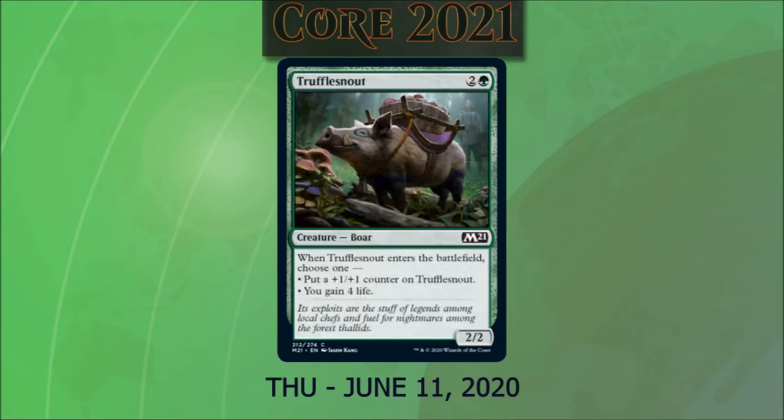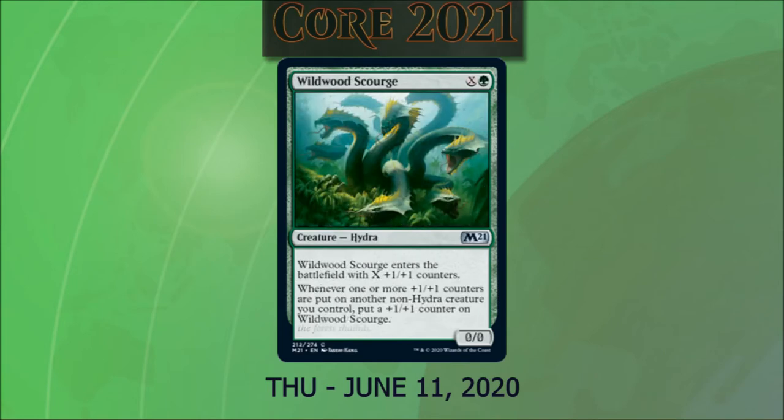Truffle Snout costs two and a green. It's a 2/2 boar. When it enters the battlefield, we choose one: put a +1/+1 counter on it, or gain four life. Wilderborn Scourge costs X and a green and is a 0/0 Hydra creature. It enters with X +1/+1 counters, and whenever one or more +1/+1 counters are put on another non-Hydra creature we control, we put a +1/+1 counter on it. That's really interesting for +1/+1 counter strategy decks. I can't wait to see how people play it.